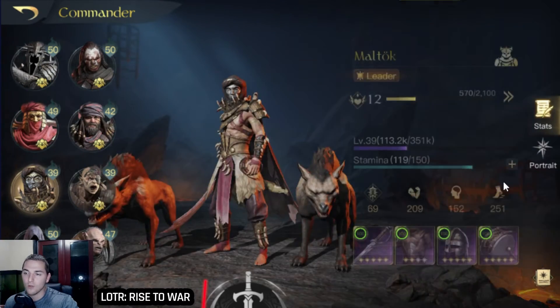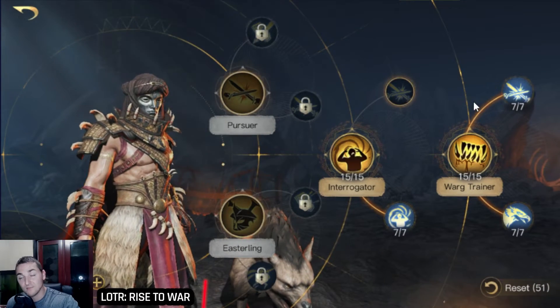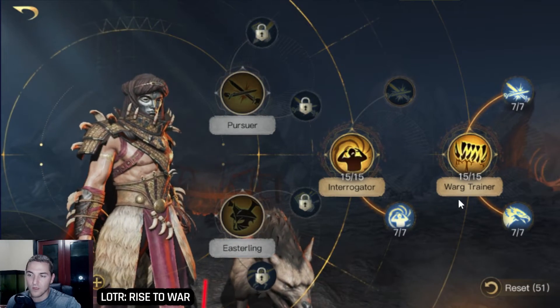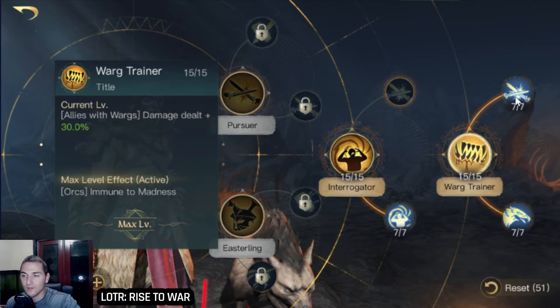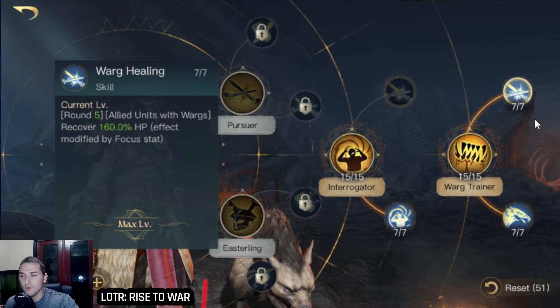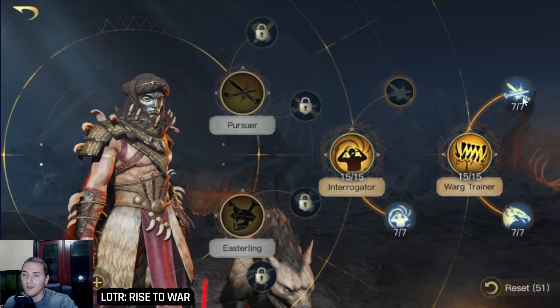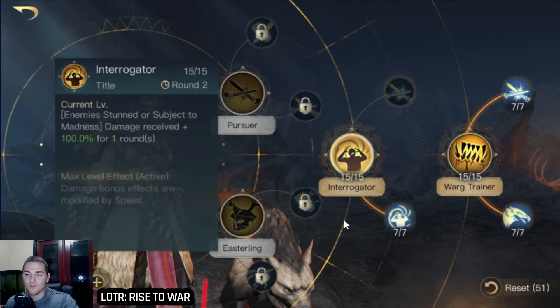Maltook's current build is going to be very centric on his respect level 5 warg trainer, which is also what Sharku's focused on since I'm using pure warg units. That's 30% warg damage. On round 5 it's a 160% heal nuke, which is actually pretty small, and then we have beast taming which gives me 40 defense.